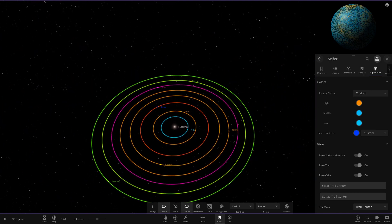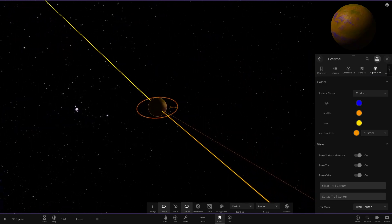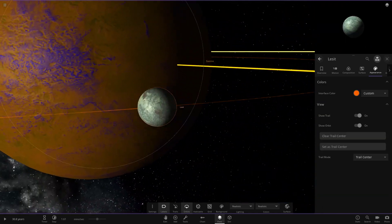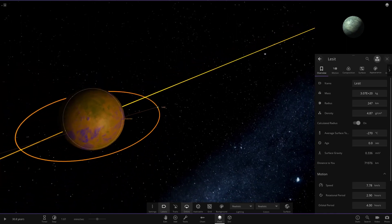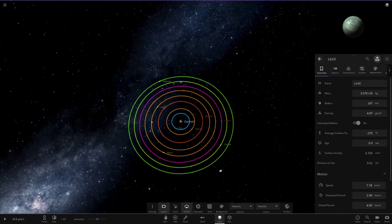Moving on to the next object — another orange and blue colored themed planet, also with a moon very close to it. This moon is actually pretty small, one of the micro objects, so very very small. There it is, and its planet is Rightio.